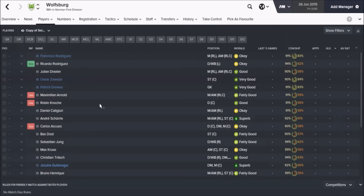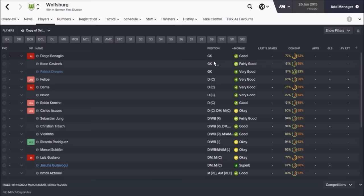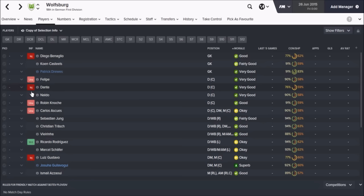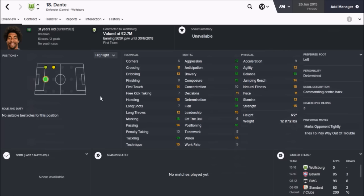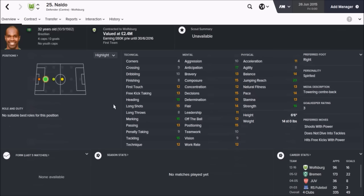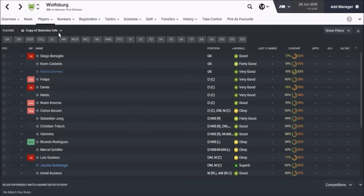Looking at some of the players — Naldo the centre-back, but they've also got Dante. He'll be missing at the start of the season, out four to six weeks with a pulled hamstring. But Dante the centre-back: 18 marking, 19 tackling, 14 passing, 15 heading. His mentals are absolutely insane and he's just come over from Bayern Munich where he made 85 appearances scoring three goals. He's 31 years old now but valued at 2.7 million. You'll get a season or two out of those guys but you will need to push through a little bit more youth.